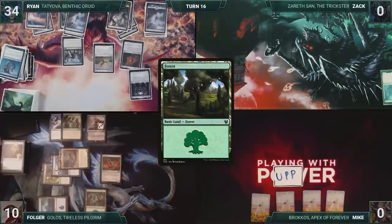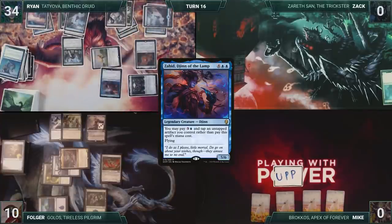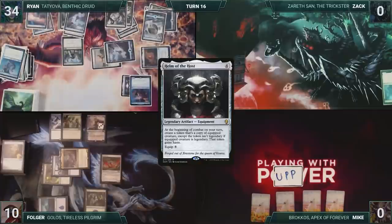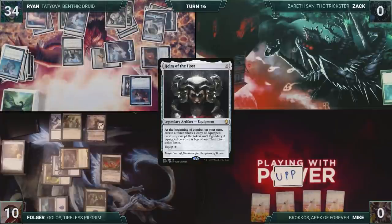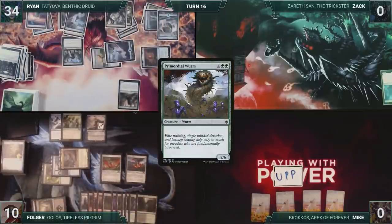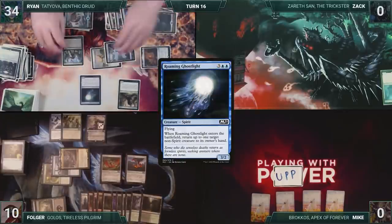Ryan draws and then plays a Forest for turn. He taps his Helm of the Host to help cast Zahid for its alternate cost. Garruk's Uprising triggers, and Ryan draws. He equips Helm of the Host onto Zahid. Ryan declares he would like to move to combat, and Folger responds by flashing in Meteor Golem. Golem enters and triggers twice through Yarok. Folger destroys both Helm of the Host and Zahid. In his second main phase, Ryan casts Primordial Wurm. Garruk's Uprising triggers, and Ryan draws. He casts Roaming Ghostlight, bouncing Yarok back to Folger's hand. Ryan passes the turn.